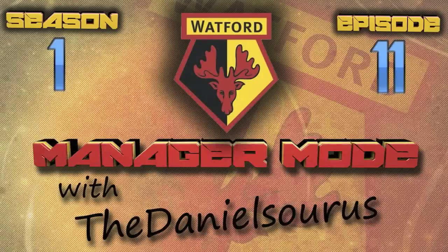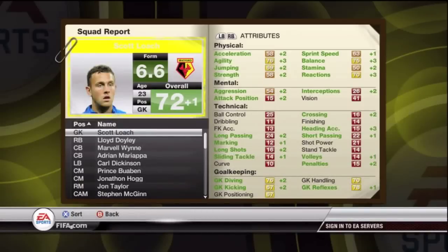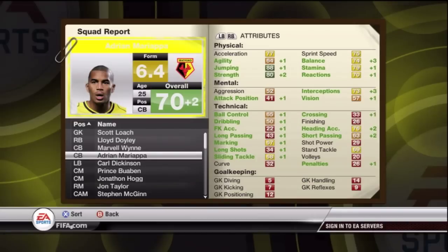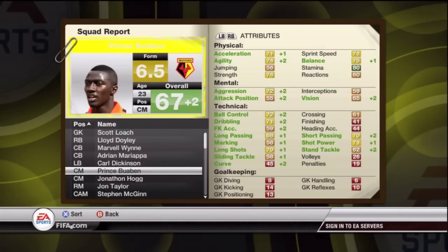Hello everybody, this is Daniel. Welcome to episode 11 of this Watford series. This is going to be a pretty exciting episode with transfers and also some good gameplay. I'm going to start off by showing you guys the squad report and the progression of my players. Loach was a plus two or plus one, and Marvelwin was negative two in acceleration — that's okay, still fast.